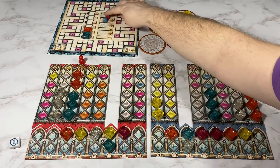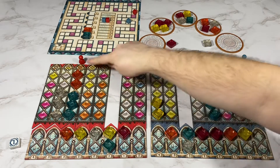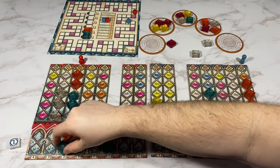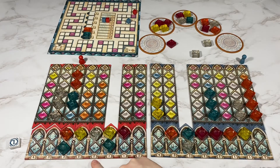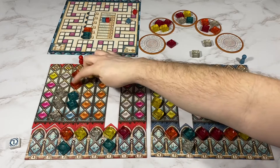My opponent will take the first player marker and these two blue. They will go down one for breaking a glass, and then they're going to score this one, so that's three, four, five, six, seven, eight, nine, ten, eleven.